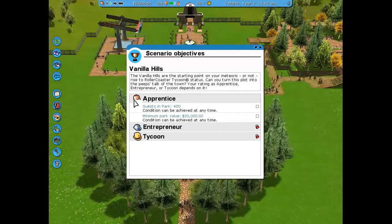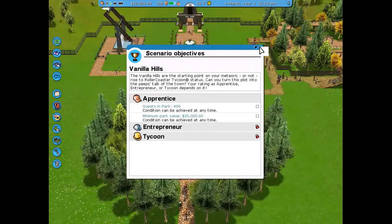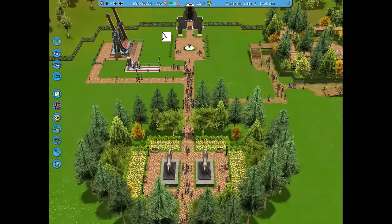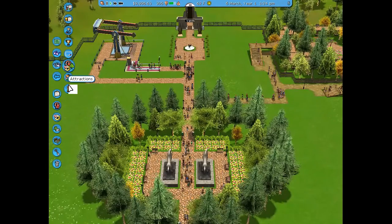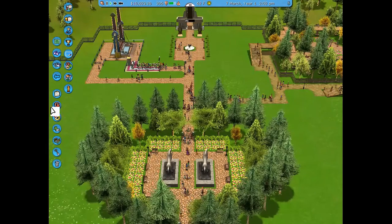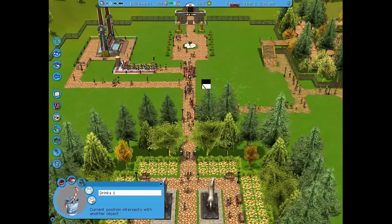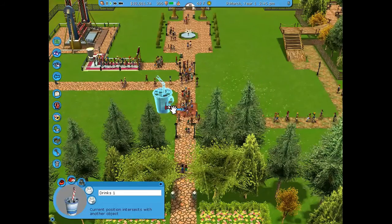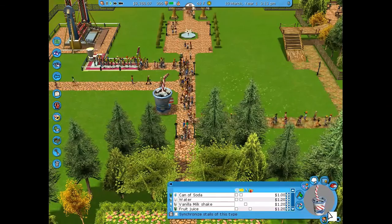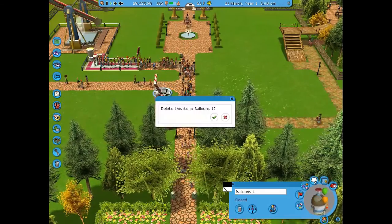Welcome back to Theme Park Wizard for today's gaming video. I decided to do a voiceover because I tried recording with Zoom originally and the audio was terrible. We're starting off Vanilla Hills of the campaign for RollerCoaster Tycoon 3. We're going to campaign mode — if you like it, subscribe below and tell me if you want me to continue these types of videos.